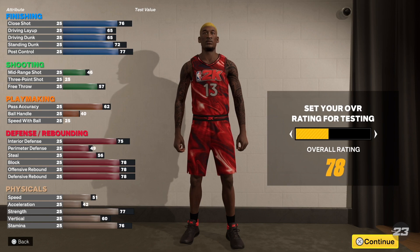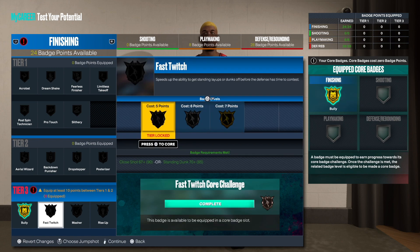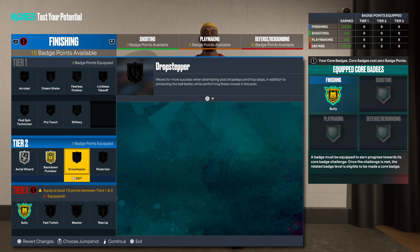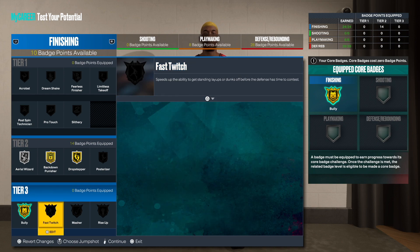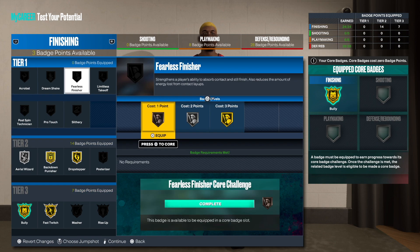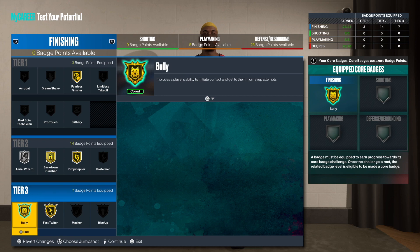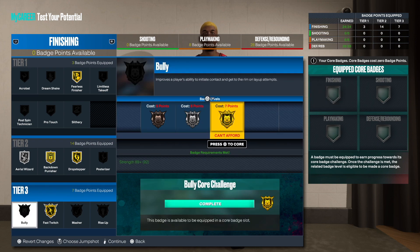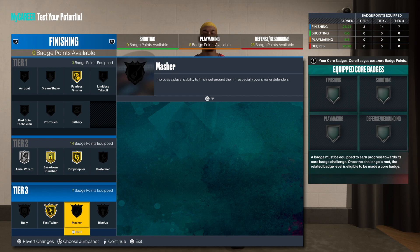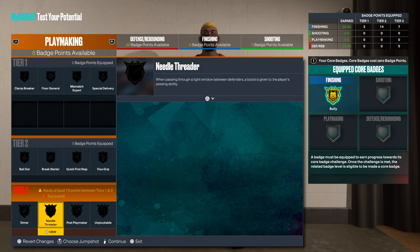We get 24 badge points. You want gold bully — that's what you're gonna need, trust me. Go gold on back down, gold on drop step. You can get fast twitch, masher, or rise up — I'm going fast twitch. For fearless finisher, it's really up to you. If you don't want bully as a core badge, you could swap it for masher. For this video I'm going with gold bully.